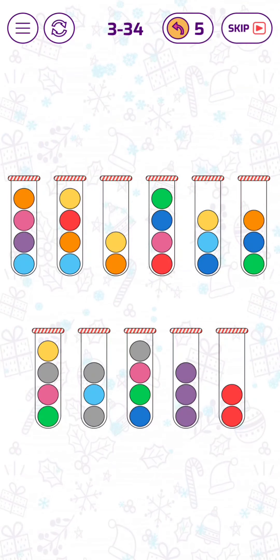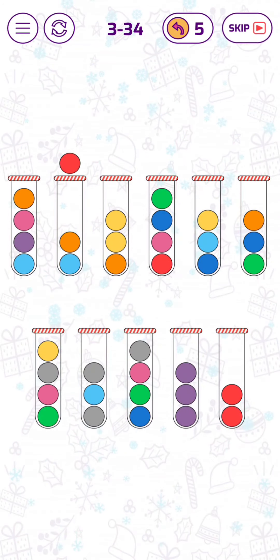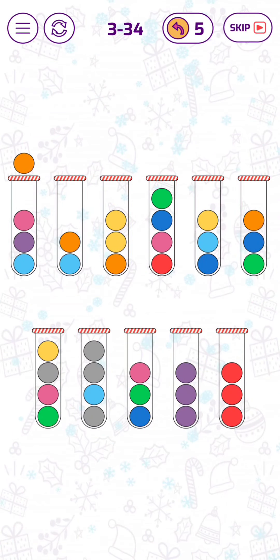Now we can put this yellow on here. This is a free way for this red bubble. And now we can put this gray bubble here, and this yellow orange bubble here.